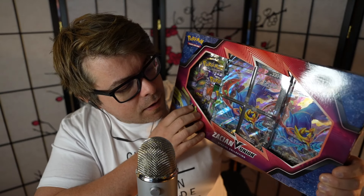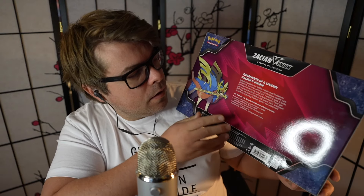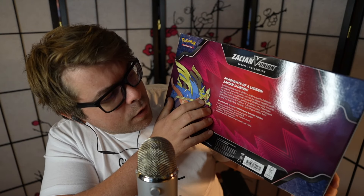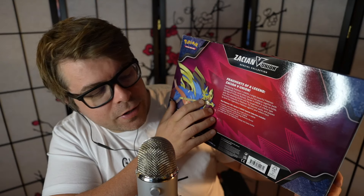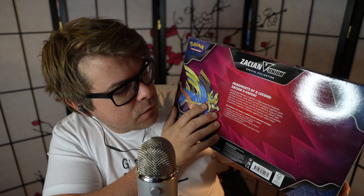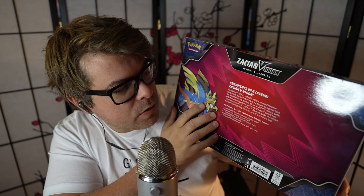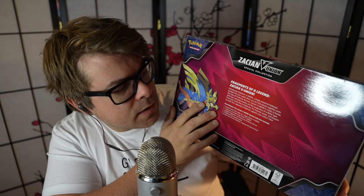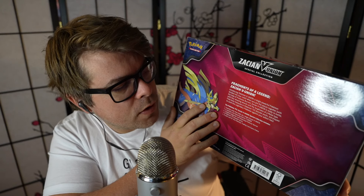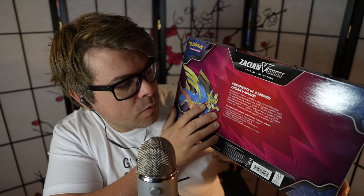It also comes with this V Union four-part card, which is really cool, and a large card as well. Fragments of a Legend — Zacian V Union. Introducing Pokemon V Union: a single powerful Pokemon divided into four cards. When you put the pieces together with the help of Professor Burnett, Zacian V Union is ready to battle. With four amazing attacks and the toughness of a metal type, find more treasures in Pokemon TCG Booster Packs, and prepare to send this legendary Pokemon against your wiliest foes.